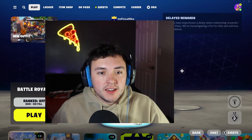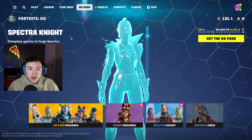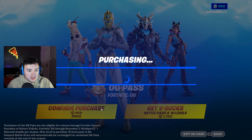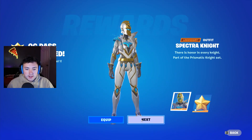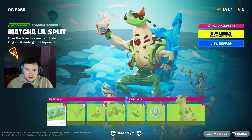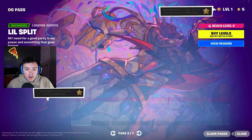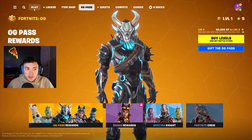Fortnite OG is finally here. We're going to jump in and check it out, but first things first, we need to get the OG Pass. Go ahead and grab this real quick. We got the Spectra Knight. There's actually a lot of cool things in the OG Pass, and there's only seven pages too, which is kind of like OG Fortnite. We're going to jump right in and look at the OG Fortnite.